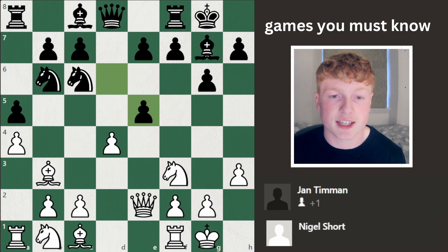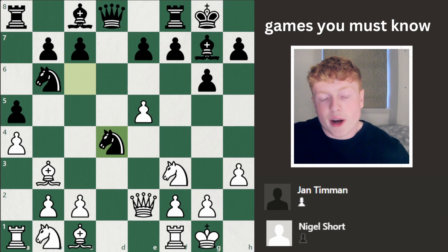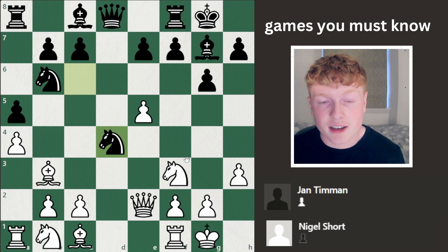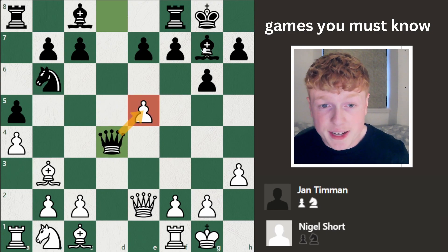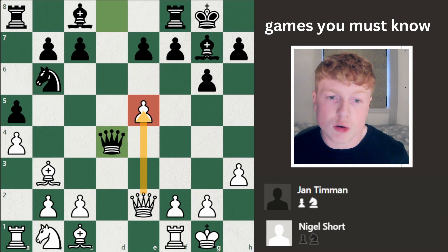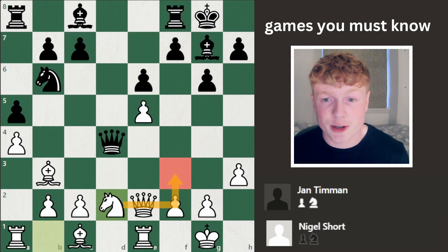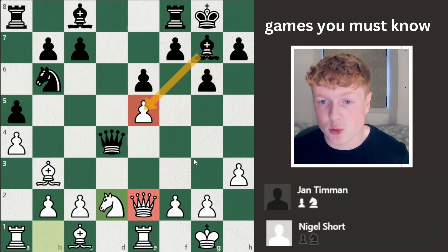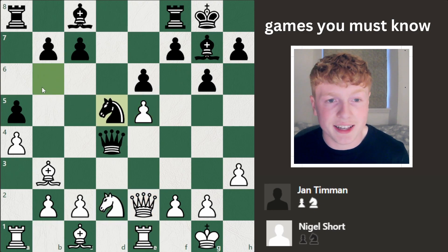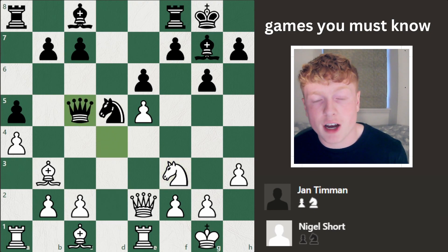d takes e5 — Yan tries to clarify the center, but after d takes e5 white has enough pieces defending that pawn. Black decides to counter-attack one of the pieces defending the pawn, but after it captures, queen captures — now black has two pieces attacking the e-pawn, white only has one defending it: the queen. So rook e1 redefends the pawn, and e6 blunts white's light-squared bishop — this bishop is now biting on granite. Knight d2, preparing to get the knight to f3 to defend the pawn and hit the queen. Knight d5 finally gets the bad knight into the game; it wasn't doing anything on b6. Knight to f3 hits the queen, queen c5, got to move the queen out of the way.